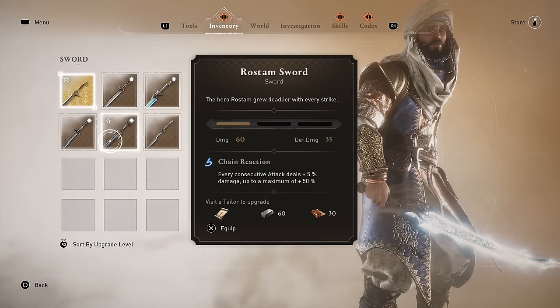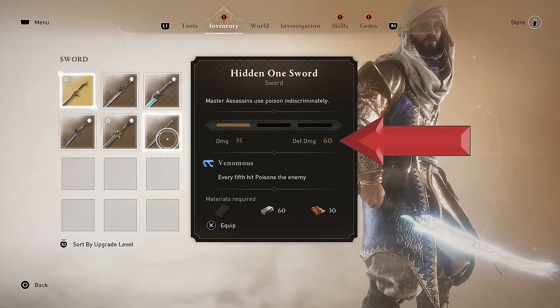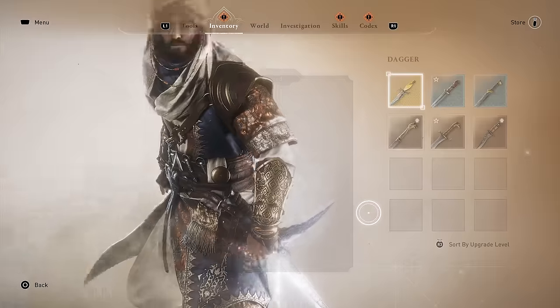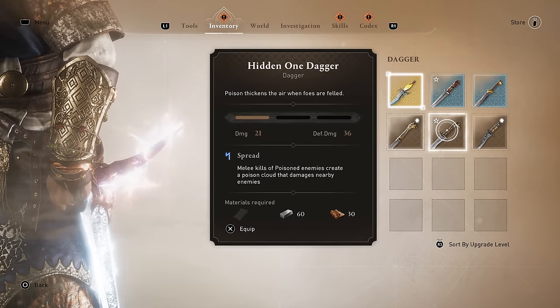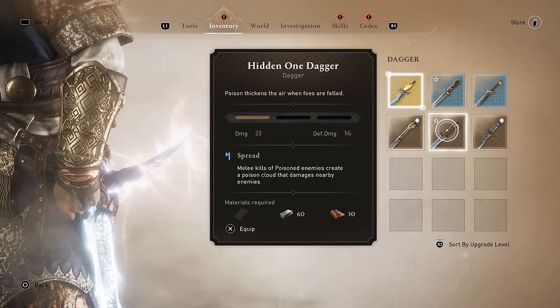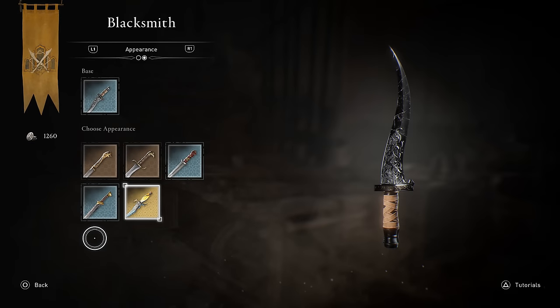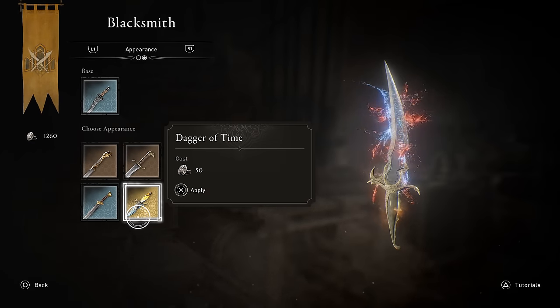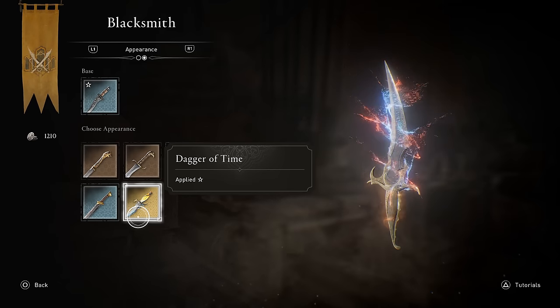Both your sword and dagger have a raw damage value and a defense damage value. So if you want to attack less and aim for more of a parry-focused playstyle, go for weapons with a higher defense damage stat. At the blacksmith, if you prefer the stats of a certain weapon but you're not into how it looks, you can slap a cosmetic skin of any of your other weapons right over it while maintaining its stats and upgrade level.